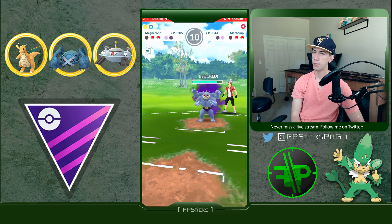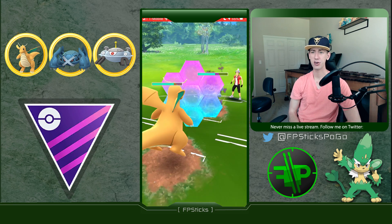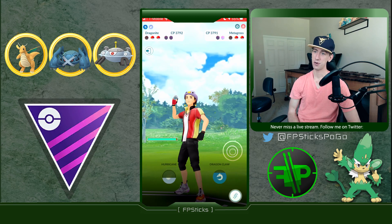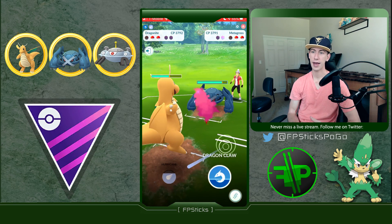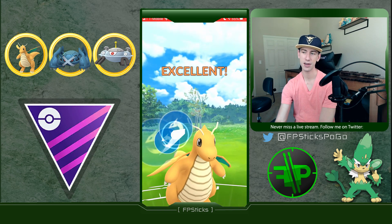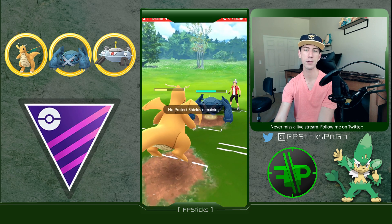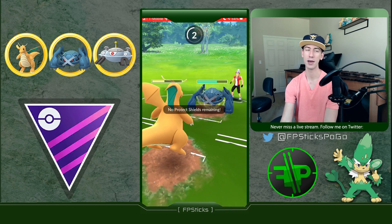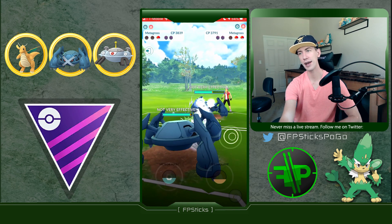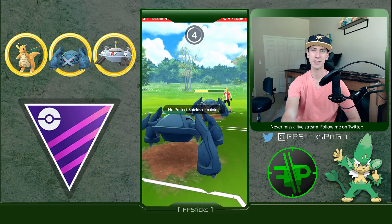They probably got one more extra counter in, and this is not great at all. A Rock Slide from a Shadow Machamp might barely take me out, they get to two Rock Slides, and it's Metagross in the back. I'm down a shield, so this is pretty much a good game — Metagross without any shields is going to get hit by the Earthquake. Thank you all for watching. I'm continuing to run this team and get used to it — definitely made a lot of rookie mistakes in this final set, but I hope you guys enjoyed the video. Make sure to like, comment, and subscribe, and I'll see you in the next video.